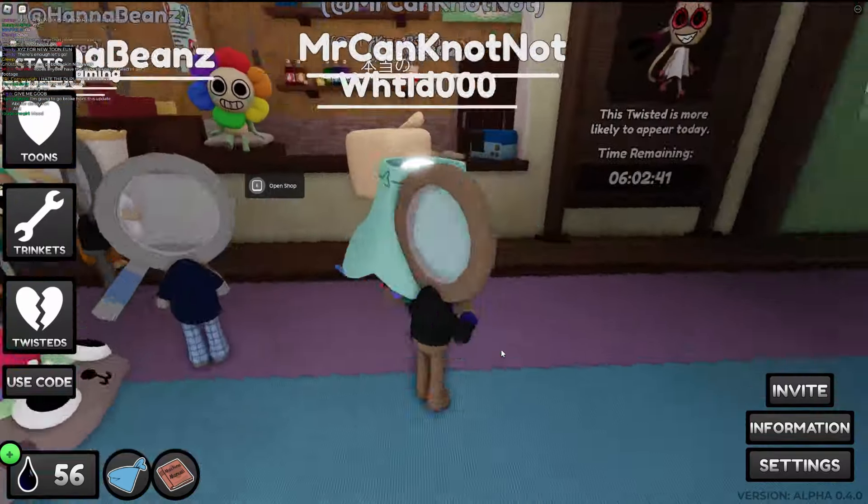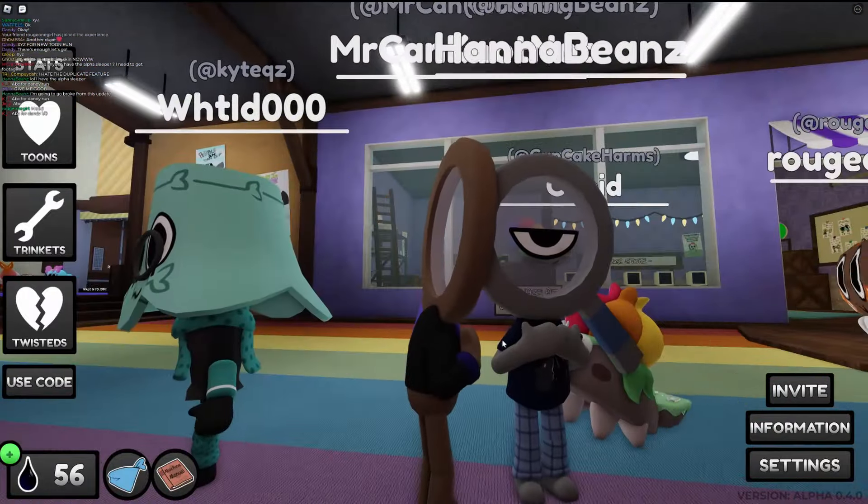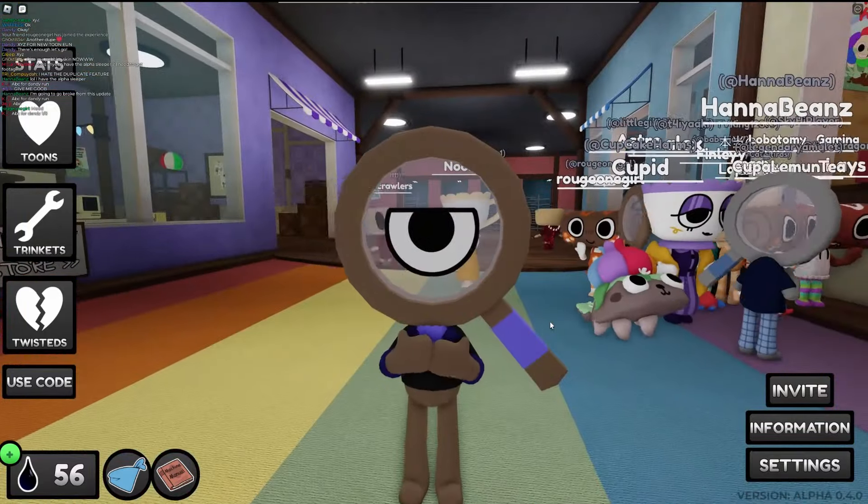My thought — the symbolism for this is unparalleled here. The three wolves represent the three other characters, and that eye represents Astro. Astro, who is missing an eye.